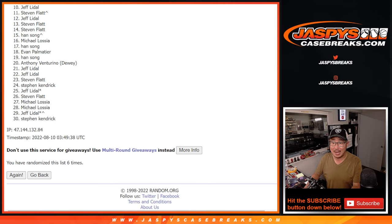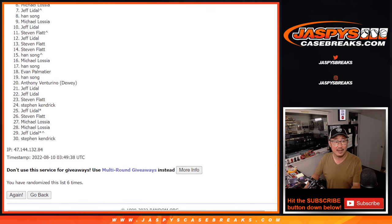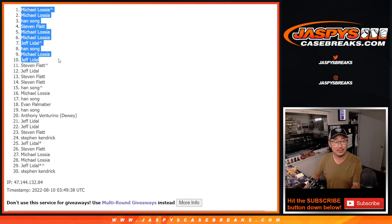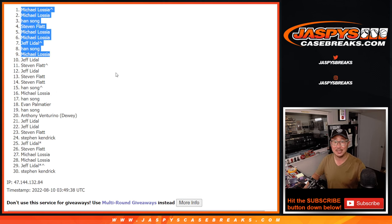Happy times for the top nine — you're in the next round. The top nine are: Michael, Han, Jeff, Michael, Michael, Steven, Han, Michael, and Michael again. Congrats to the top nine, we'll see you in the next randomizer. JaskiesCaseBreaks.com, bye-bye.